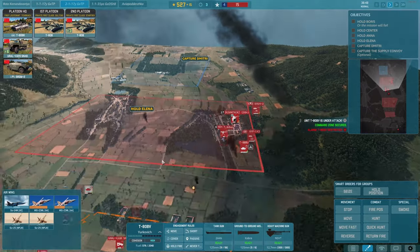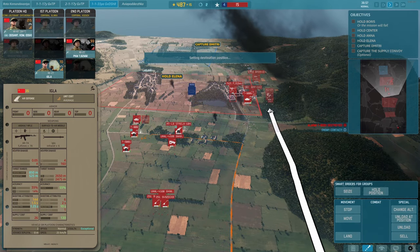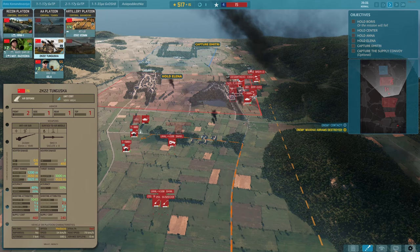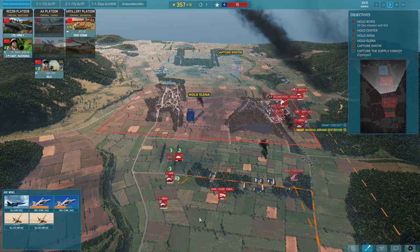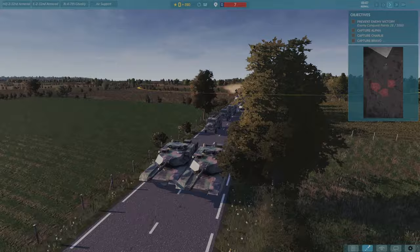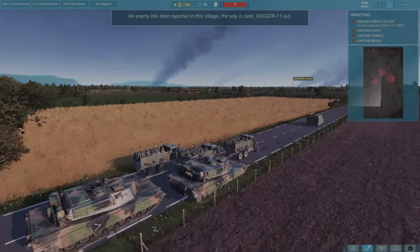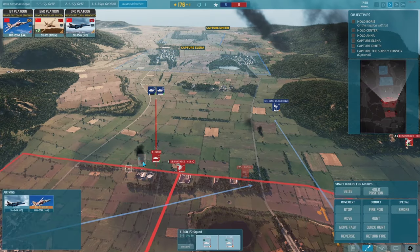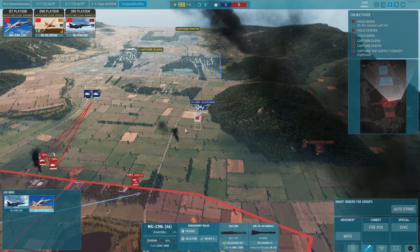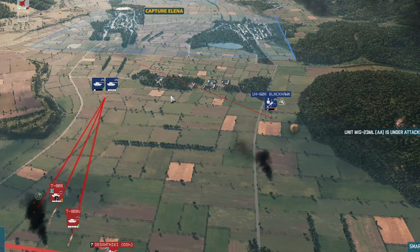Reinforcements always deploy from the very edge of the map and take a long time to actually reach the position you want them in, particularly if you've pushed your opponent back, effectively stretching your supply lines. This delay forces you to constantly assess and predict your requirements approximately 60 seconds ahead of time. Infantry can be transported to the front line in a variety of ways — lightly armoured trucks that can be sold once you're finished with them, more heavily armoured vehicles with weapons of their own, or even helicopters. Aircraft, once purchased, sit off-map ready for you to deploy, don't take long to reach their target, and provided they stay alive, will return to base to refuel and rearm, ready to be called again.